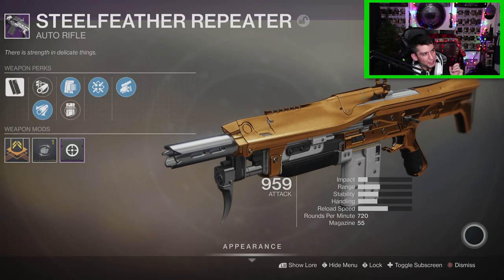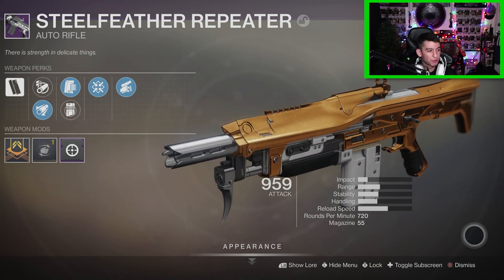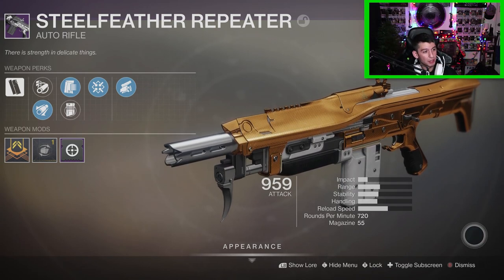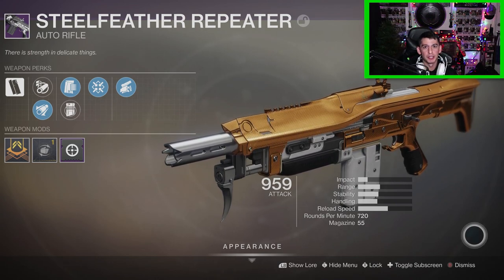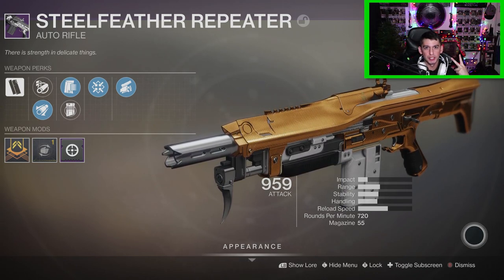Alright Guardians, that is gonna do it for the video. My final thoughts on the Steel Feather Repeater — it's not that good compared to the other 720s. The only thing this gun has going for it is that it can get those new unique perks on it. But other than that, it's just a 720 auto rifle, and 720 auto rifles aren't really that strong in the current meta. But those are just my opinions — I'm Paid to Be Famous. If you guys are new around here, be sure to subscribe to the channel, and I'll catch you guys in the next video. Peace.